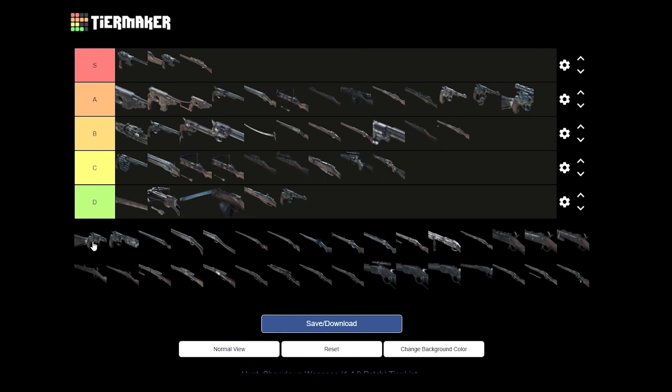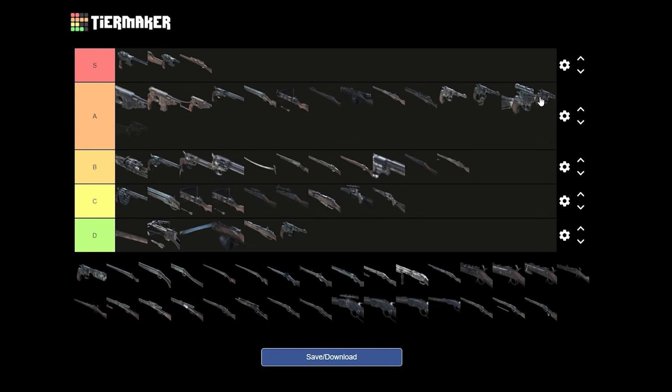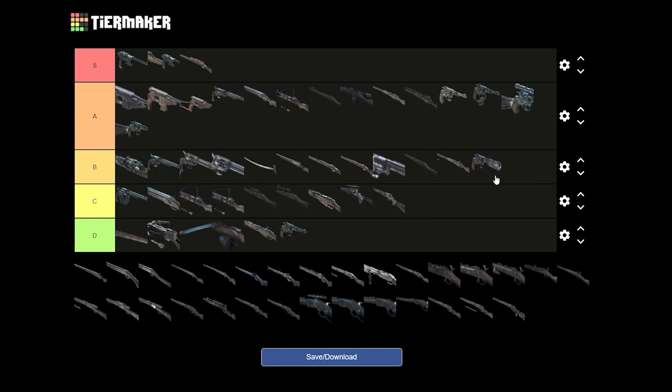On the other side we got the Nagant Precision with the stock. I would put it A tier actually — the weapon has no recoil and it's shooting pretty fast, so you can just spam headshots. It's like one of my favorite weapons for headshots. Then we got the Nagant Silencer — it's the same Nagant but silenced, and that makes it way better. Silenced weapon with good sights like this can be really good. So that's B tier for me — I really like it and it's satisfying.